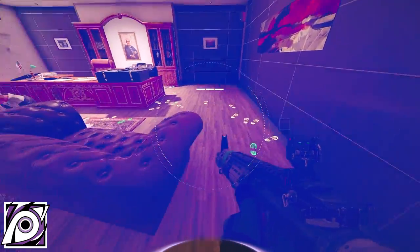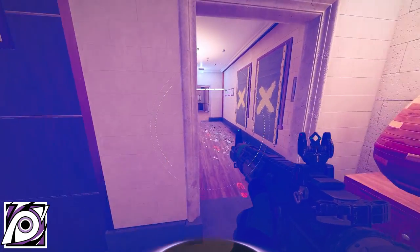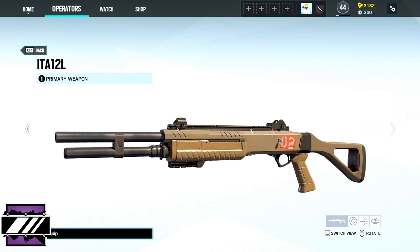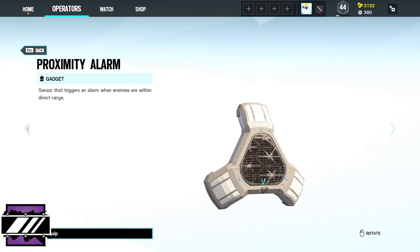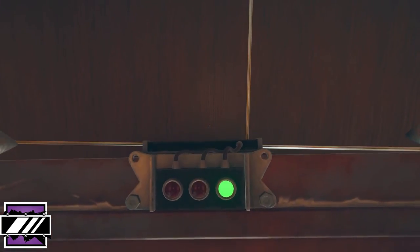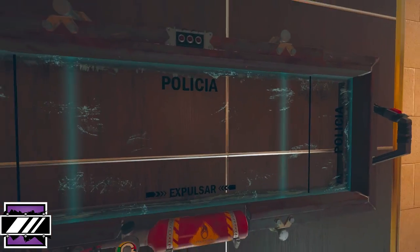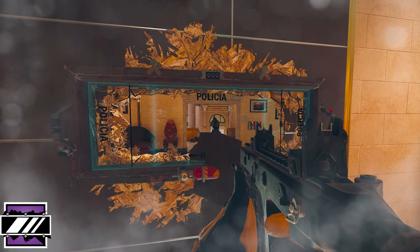Jackal's device Inox Model 3 locates targets by revealing and identifying recent footsteps. Mira's primary weapons are the Vector-45 ACP or the ITA-12L and for a secondary the ITA-12S or the USP-40. Her gadgets are either two proximity alarms or one nitro cell. Mira's device called Black Mirror allows you to deploy a one-way bulletproof mirror on breakable and reinforced walls. It can also be ejected to create a murder hole.